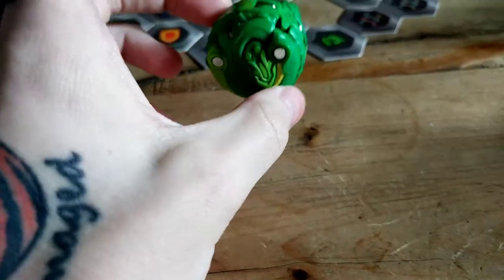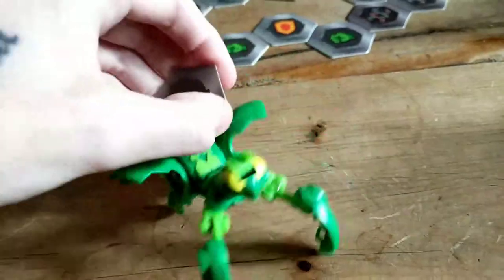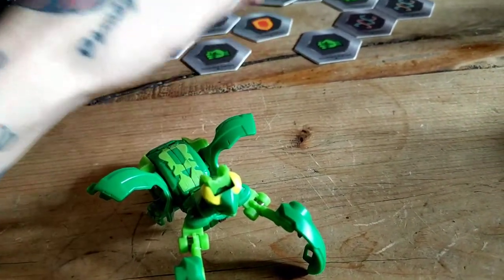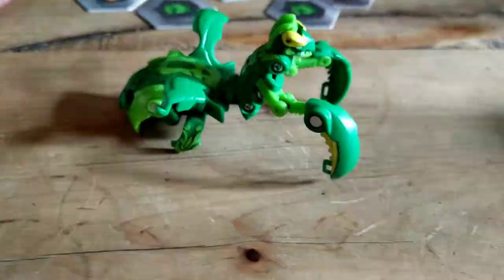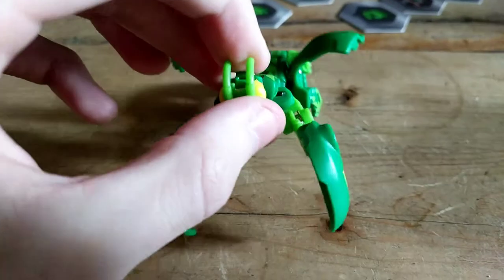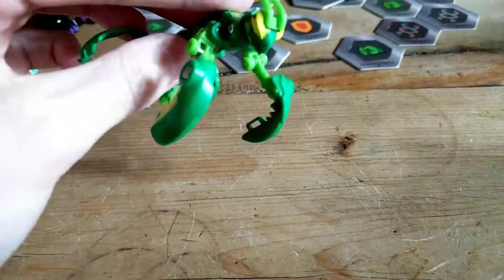Here we have Ventus Mantenoid Ultra — he did not want to flip for me. I do apologize if I'm getting my words muddled up a little bit; it's purely because I am dyslexic. So yeah, we have Mantenoid Ultra. I quite like this one — he definitely looks like a mantis. Funny fact: I used to have a pet mantis as well, so he reminds me of that.